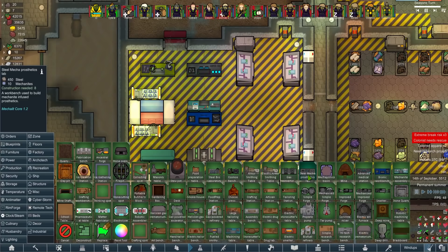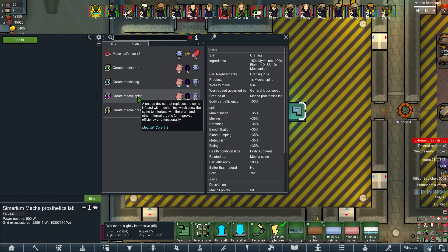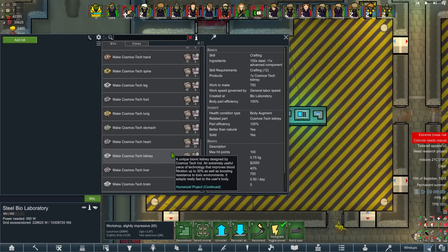Whoa - mecha prosthetics lamp! I have a feeling I didn't build one of those. Mecha brain, mecha spine - quite powerful, only 100% efficiency but it gives a bunch of bonuses instead. Mecha leg: 170% move speed, wow that's very powerful! Cosmos Tech - everything!